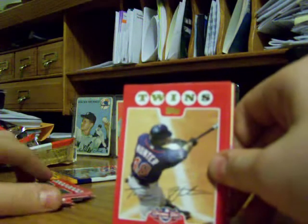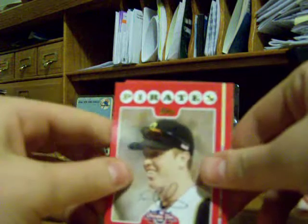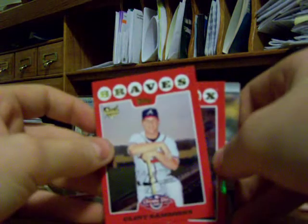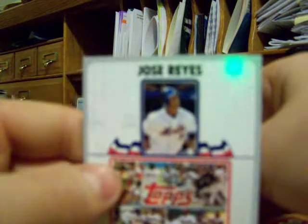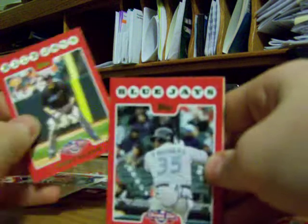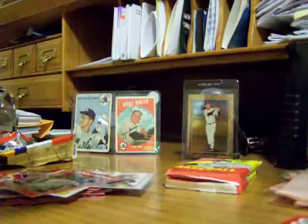A Ryan Howard puzzle piece — I think I already have that one. Clint Sammons rookie card. A Kevin Youkilis card. Another puzzle piece of Jose Reyes — I'm going to try to complete the puzzle. And Frank Thomas. So really no inserts, but I think it was a pretty good 7 packs. And now for the Heritage.